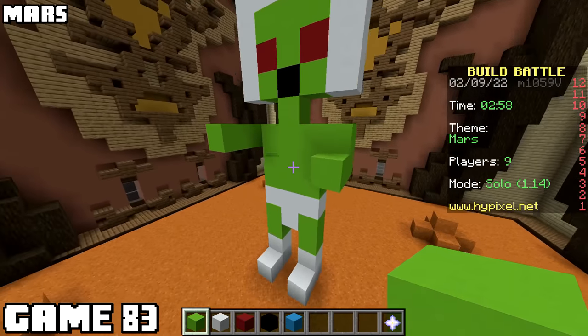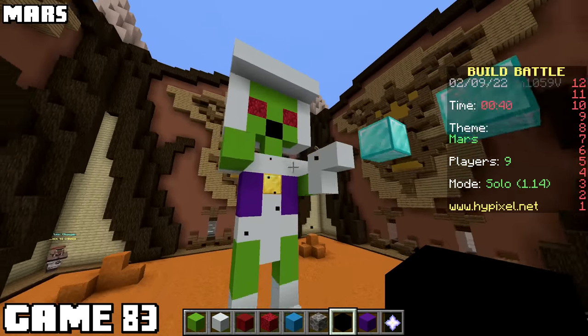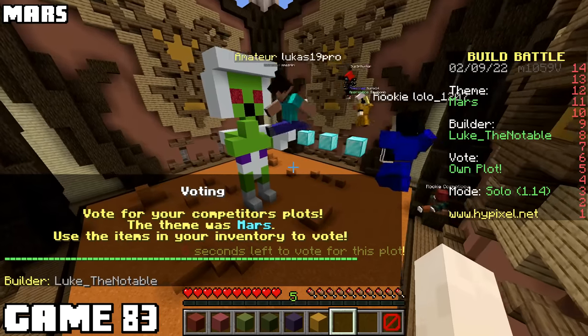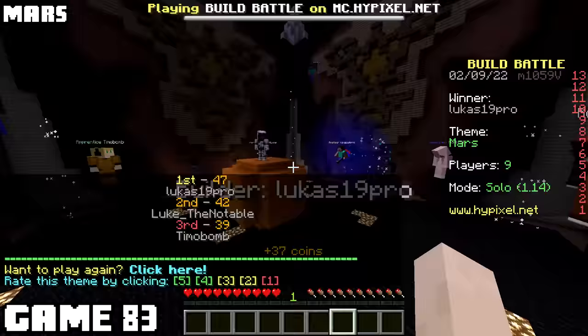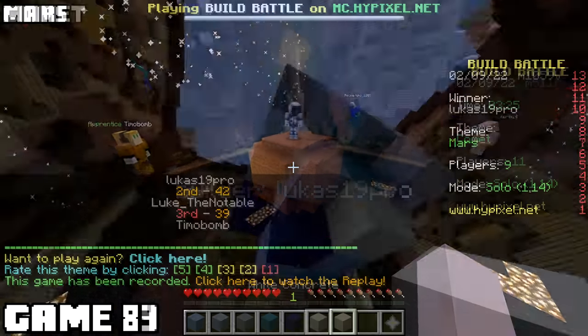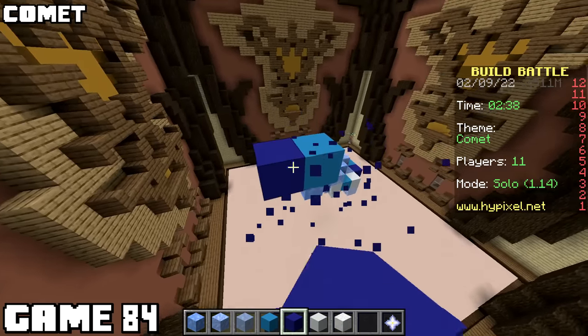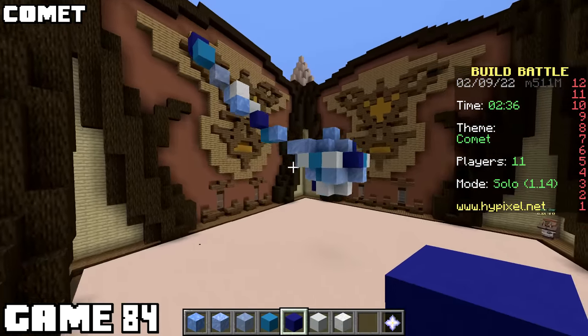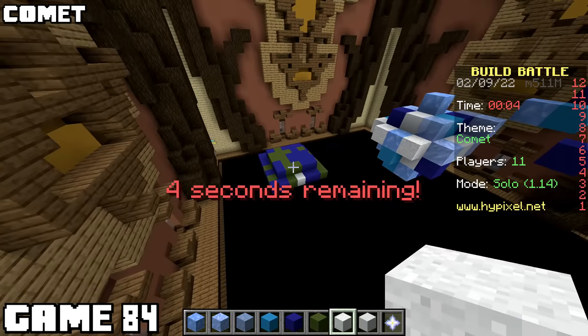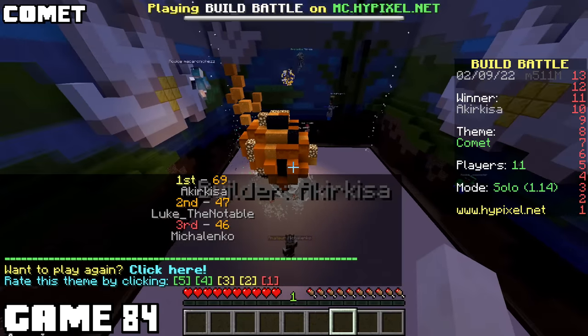Theme was Mars, and I'm making a Martian. I've done this before - made a moon man about seventy games ago and I think I've improved on my design a bit. Mine was voted on first, and he let them know how he felt. I lost by five points to a sandstone ball. Sometimes I hate this game. Still more space themes - this time it's comet. I got a comet done a lot faster than I thought, and in the end it turned out pretty nice. That gave me enough time to make Earth.